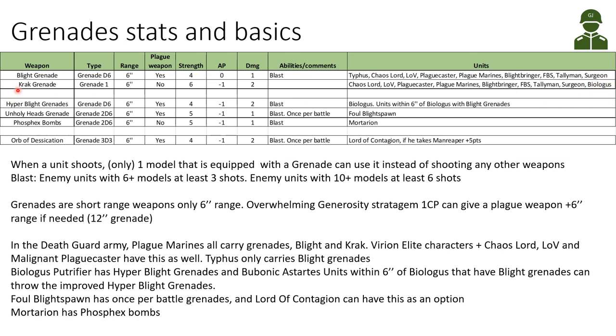The Crack Grenade is only one grenade, same range. It's not a plague weapon, but that has some advantage — it has a higher strength, AP minus 1, and damage 2, though it's not blast, being only one grenade.